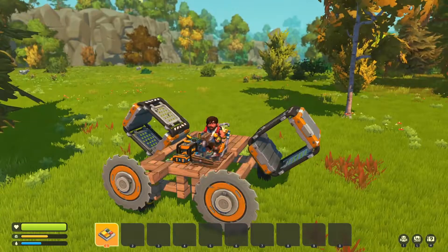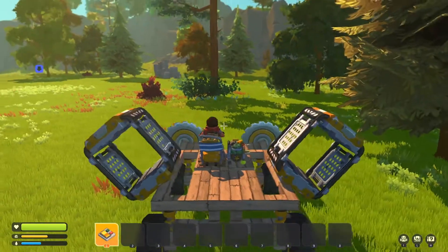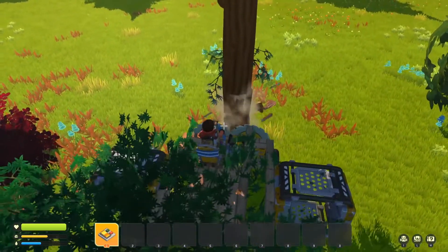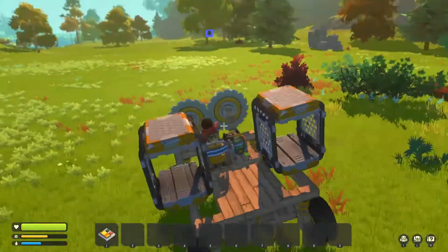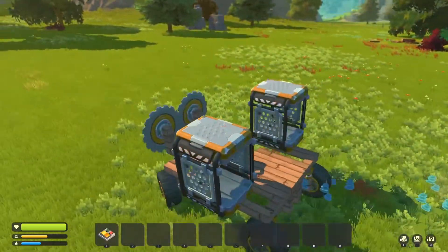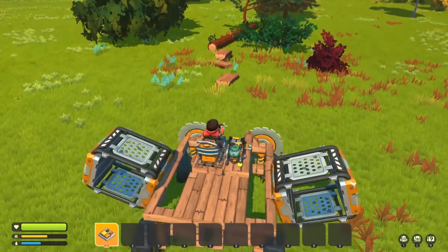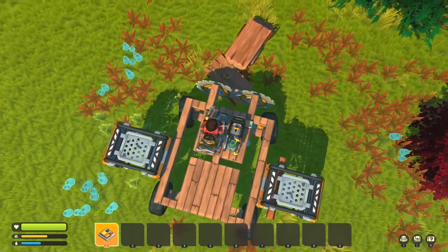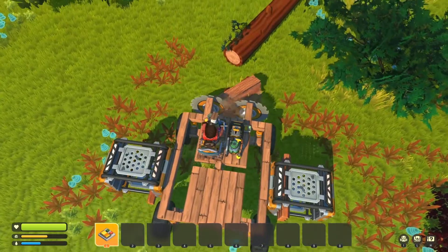I determined that's the best way to do it — otherwise you miss trees and stuff. My car is too high if I leave it like this, so I had to lower it, and this is now tree collection mode. If I just drive into this thing, this car destroys trees — it absolutely destroys them. It shreds trees! It's so much more efficient than my last car.